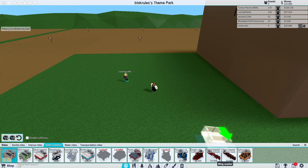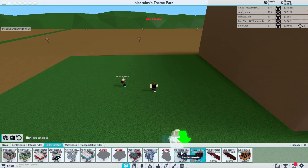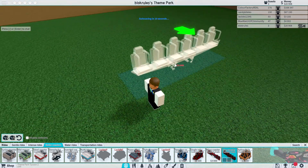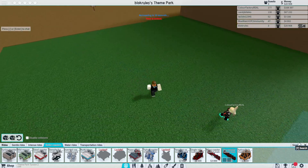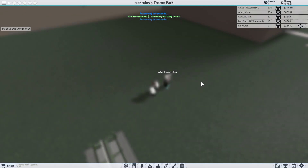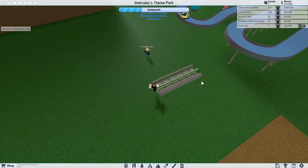I really want a single rail coaster. Unfortunately it's locked for you. Dive coaster — oh that looks so cool! Why is it locked for you? Why is everything you have locked?